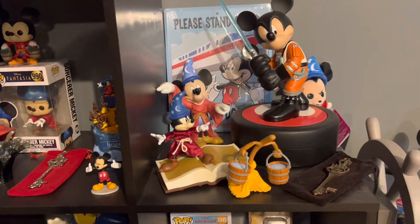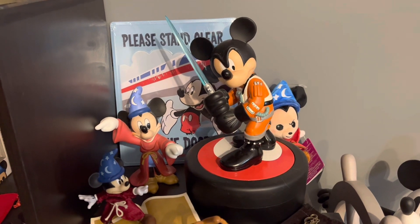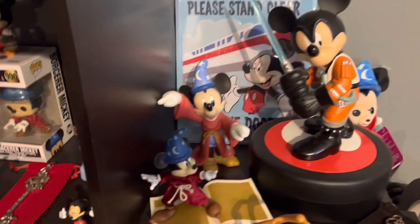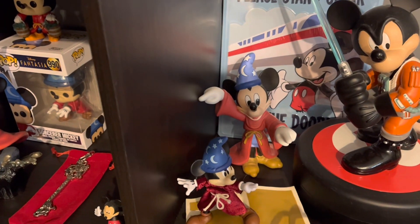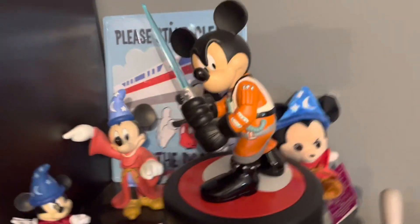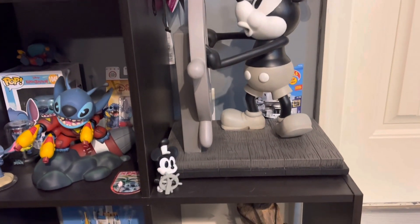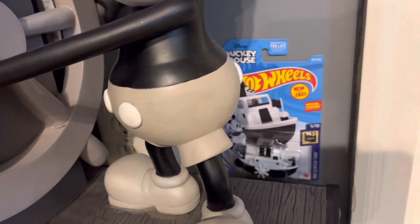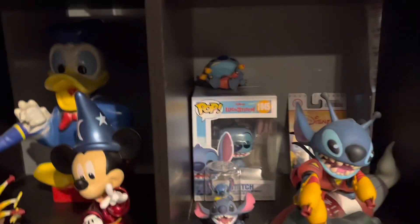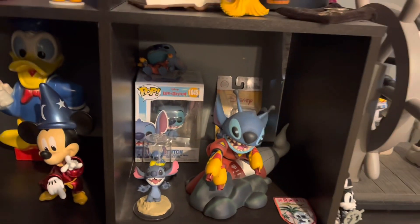We've got some more Mickey stuff over here. There's the Super 7 Sorcerer Mickey, and my Jedi statue from Disney World. And also another little Sorcerer Mickey statue I got from Disney — a little figurine, actually got that on my honeymoon. And a little plush. And then another Mickey statue — got a Steamboat Willie, and there's the Hot Wheels Steamboat, a little mini-fig. And we've got Stitch over here — nope, Stitch is down and he doesn't want to stand up. I'll fix that later.